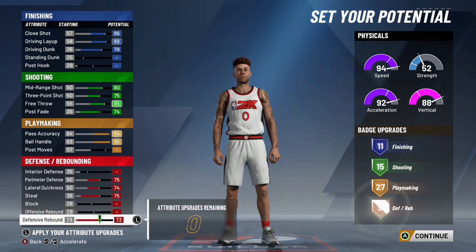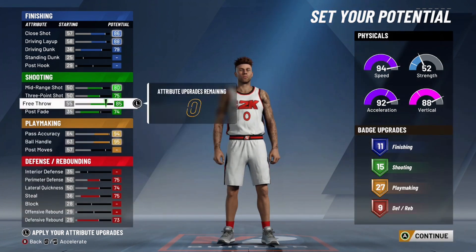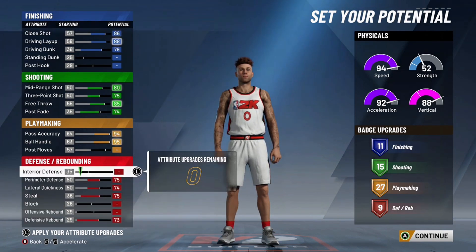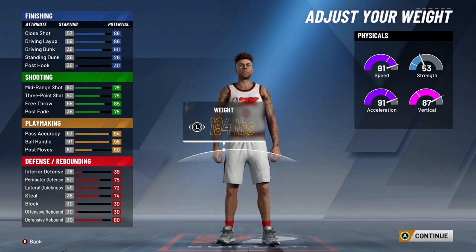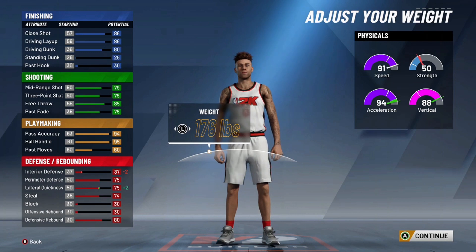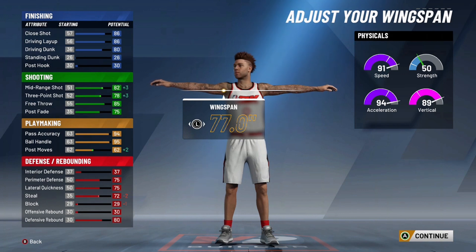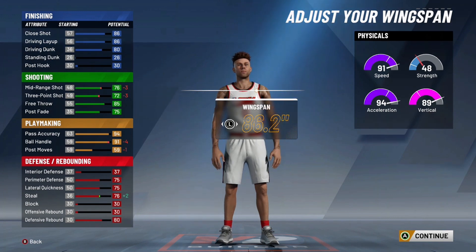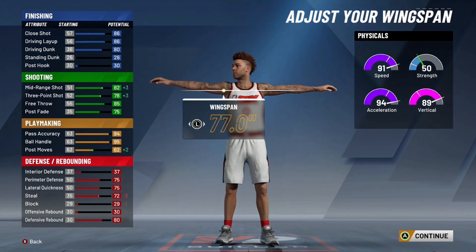We're here to show you what most people do in general — they upgrade only defensive rebound because it gets their defensive badge points up. It's going to be around 27 playmaking badges, maybe a little bit less. I feel like to do any less is just a loss because you're dropping like 10 attribute points just to maybe get back — say you lower your pass accuracy, you're dropping like 10 attribute points just to lose literally six or seven badges. It doesn't make any sense to do. I just suggest to stay at the 27 playmaking badges no matter what.